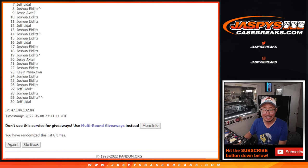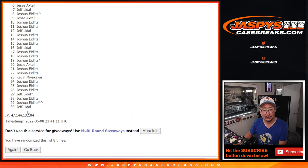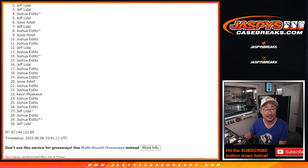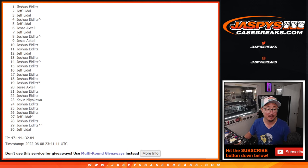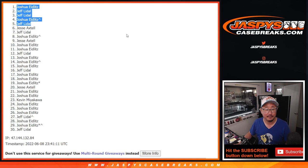So a lot of sad times here — it's only the top 5. Jesse, very close, no cigar. But thanks to you and everybody for giving this a shot. Top 5, though, you're in the next round — the team random. Jeff is in, Joshua is in. Jeff again and Joshua. Jeff with 3 spots, Joshua with 2 of the 5.